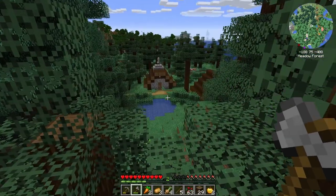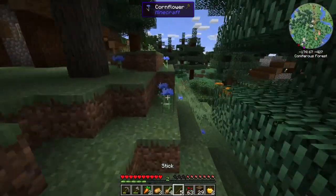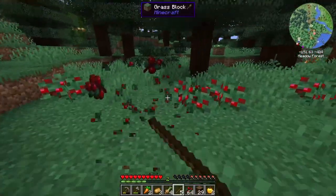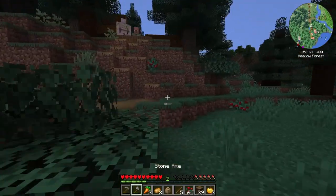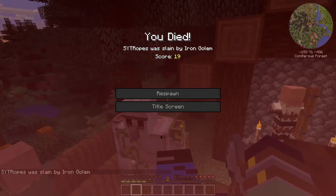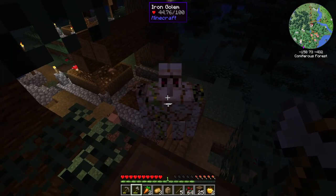My luck was turning around. I first found a village which I decided to call Fartopia. Gathered some flowers, which was going to come in extremely handy for some enchanting later. Grabbed some sweet berries. I made sure I didn't lose the flag seeds that I picked up, because I was definitely going to need those later — mostly because I didn't feel like making a spider farm yet. Well would you look at that, some free iron.